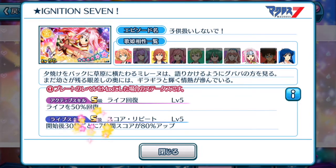The most important thing here is the life skill, which is a support skill. At the beginning of the first 30 seconds, for 7 seconds, your score is boosted by 80% up, which is fantastic. It's always good to have a support plate that actually increases your score for events like this, which is a high score based event.